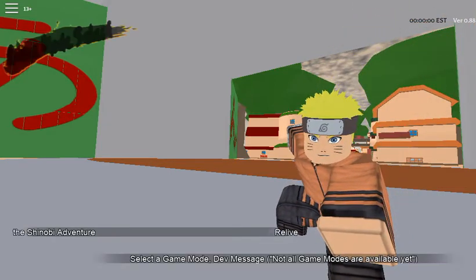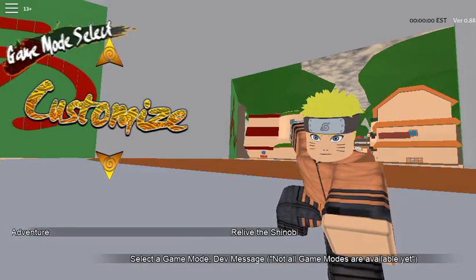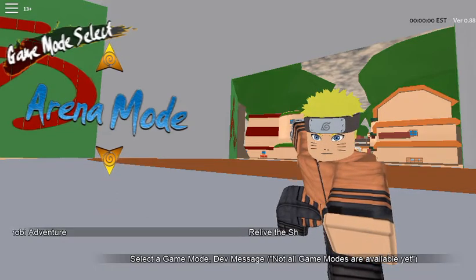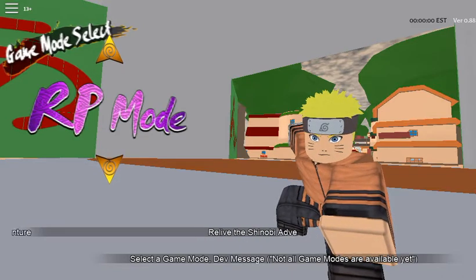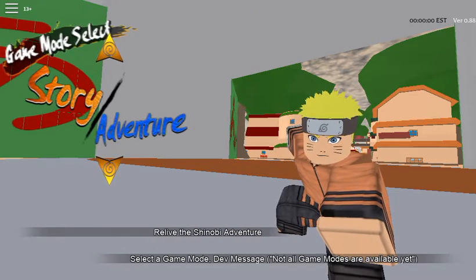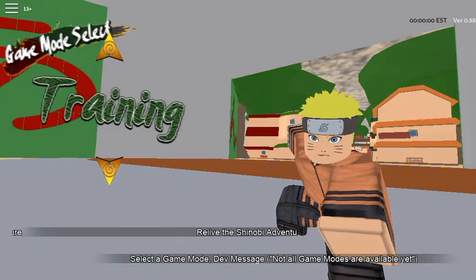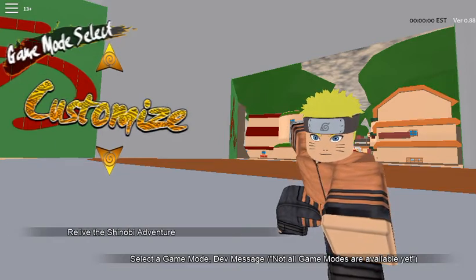We got our Roblox Naruto, and this is as far as I got when I first tried this. So we have game mode select, some customization. What else we got? Arena mode, RP mode, story adventure mode, war mode, and training mode. Then customization.